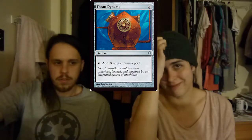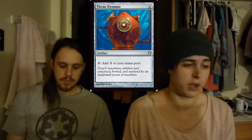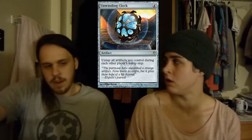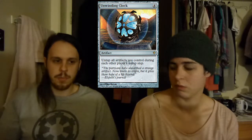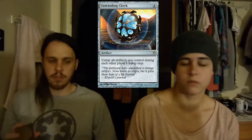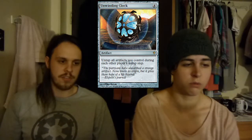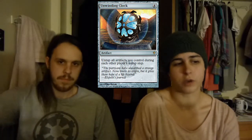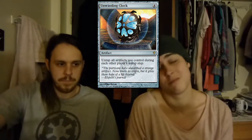Then we have Thran Dynamo — a giant mana rock. Then we have Unwinding Clock, one of my favorite cards. It's so good because it's a mostly artifact deck. I do things on my turn, tap all my stuff, beginning of the next person's turn all my stuff untaps. This is really great with Mycosynth Lattice because all my lands untap as well. With your artifact creatures you just don't really have any consequences to not swinging, because you swing and then you can still have blockers.